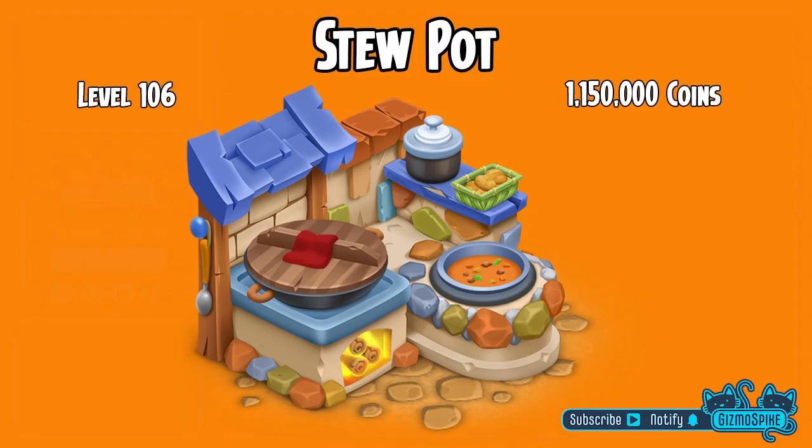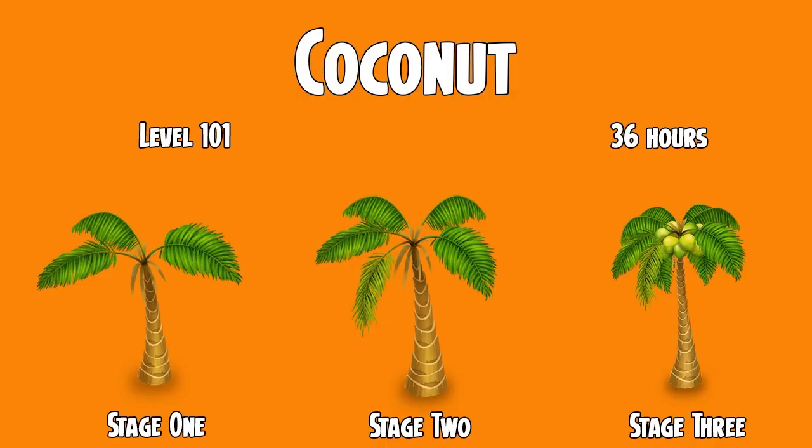So of course with a new machine comes new products. But before I show you those, I want to show you the other big thing coming to the update, and that is we are getting a new tree. We are getting coconuts. I know that a lot of people have been requesting coconuts in the game for a long time and they are finally here. The coconut tree will unlock at level 101 and will take 36 hours to produce fruit. And of course with a new tree comes new products.